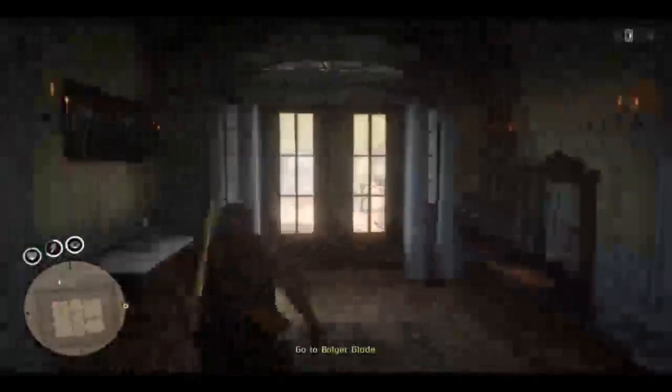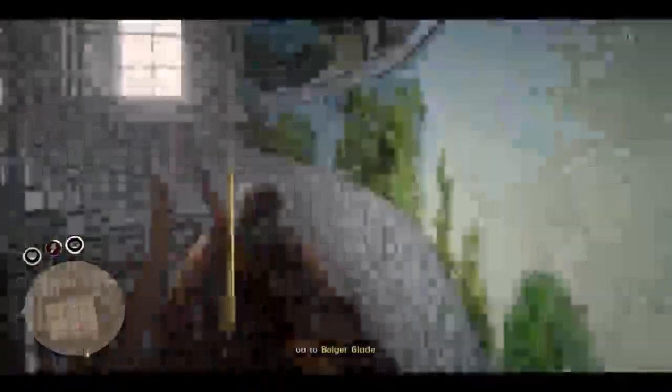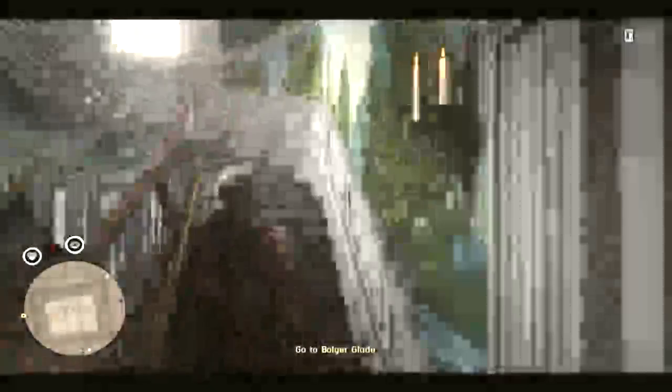From here you simply need to go back outside past the little trailer. I started this method at 5:42 AM. Make sure you have a timer because once you start the mission you have 20 minutes — if you wait too long you will fail the mission and lose all the XP and gold nuggets. From here, run outside, pick the jewelry, and you will be rich in Red Dead Online.